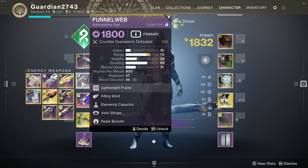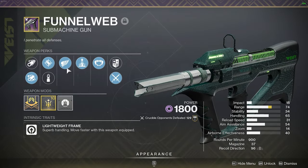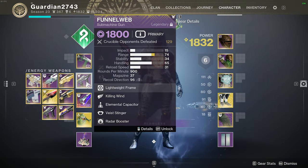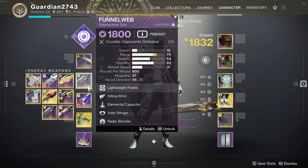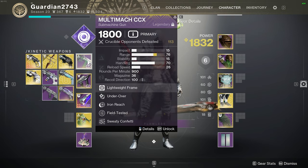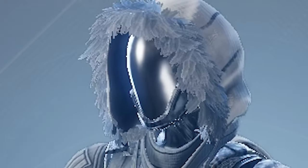The Funnel Web straight up has way more stability while speccing for max range, so you don't have to sacrifice a perk like Tap the Trigger. You can even go for Rangefinder instead of Elemental Capacitor and you'll still be sitting at 34 stability — it's kind of insane. Anyway, I hope you guys enjoy the gameplay. This will be my new main SMG, maybe for the next few days since Iron Banner is going out. Subscribe if you haven't already.